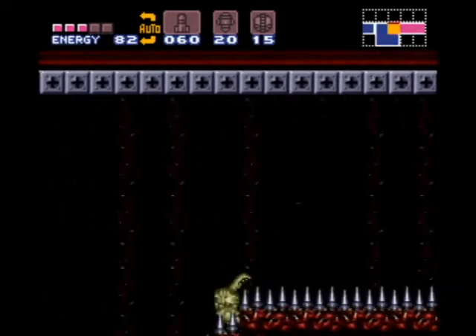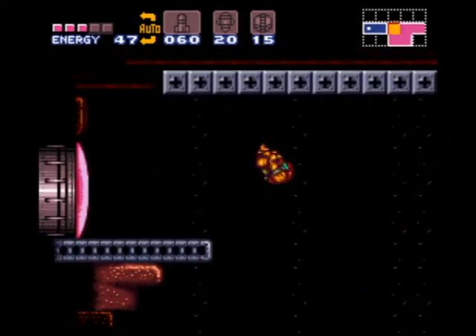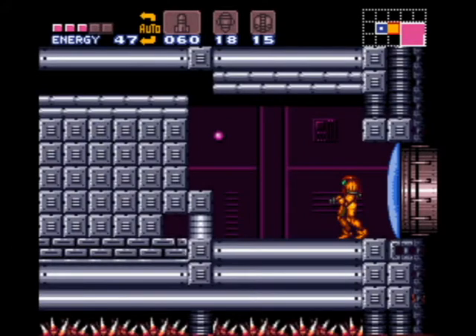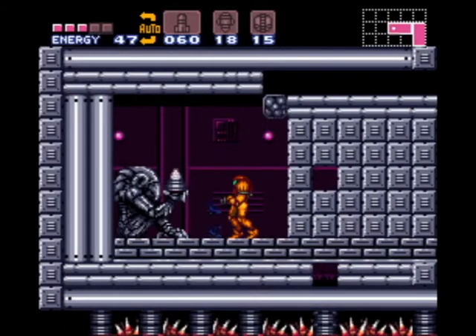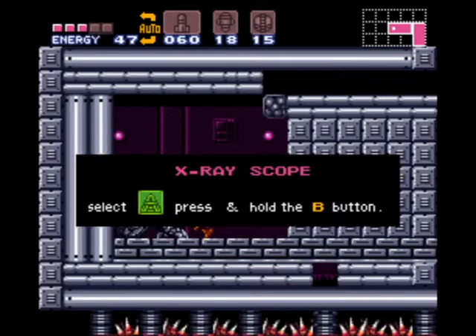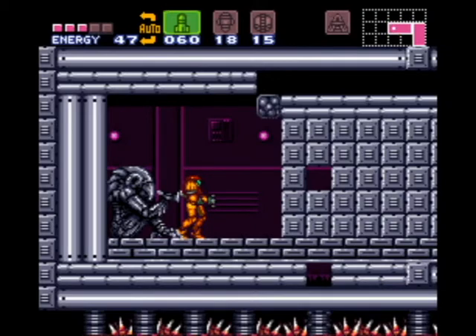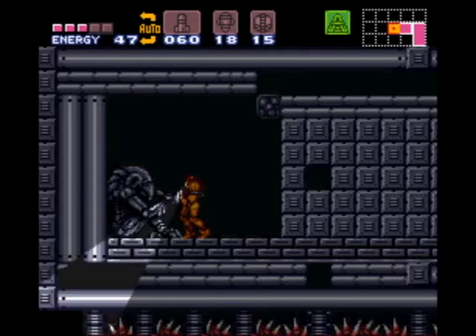All right, so now we just run across and — oh, I gotta do it again. I forgot about this part. Oh okay, cool, nice — that wasn't so bad at all. And over here is the X-Ray Scope — not as useful as the grapple beam but still pretty good at finding stuff. Which button is it? Technical difficulties, folks — okay, there we go, got it! And there's a spot right there, I can go through. Nice, all right.